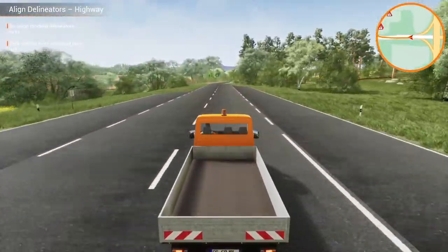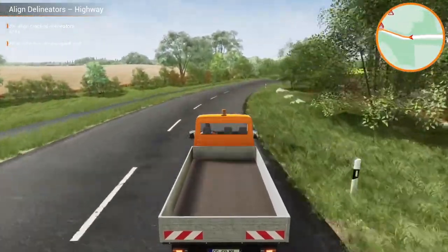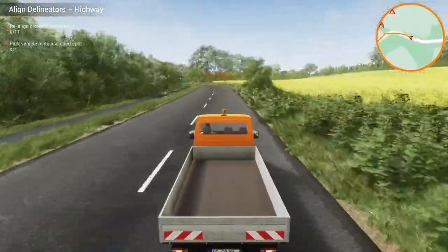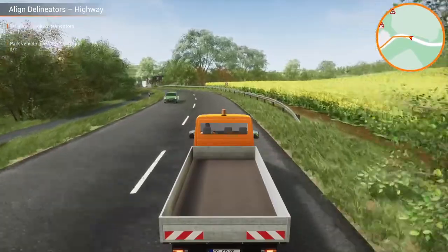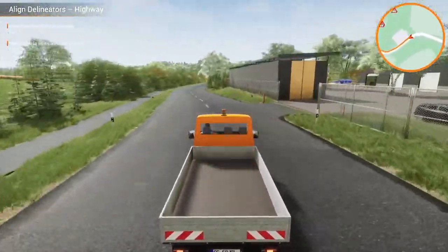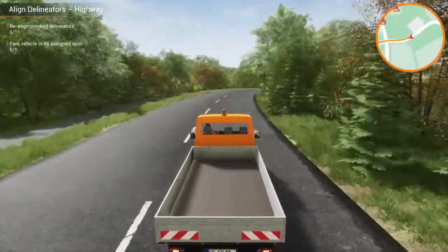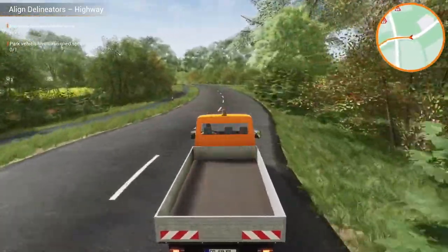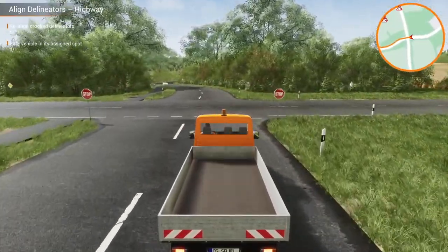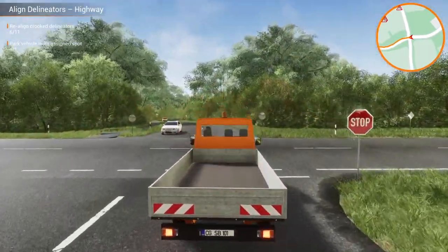It looks as if we're going back towards the depot. We've done six out of eleven — seven now. Here's the depot on the right side. We've got to watch that oncoming traffic. This is a fairly easy mission; we don't need any equipment for this, we just need the truck. We didn't need to start marking out the road with bases and traffic lights — this is purely a maintenance job.